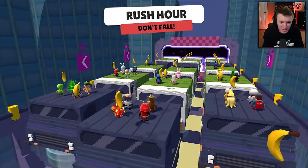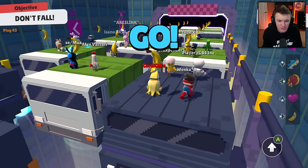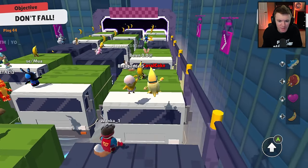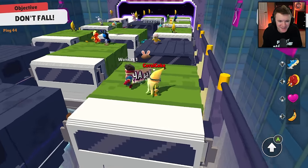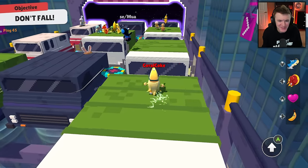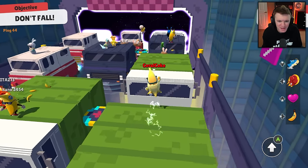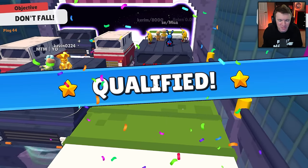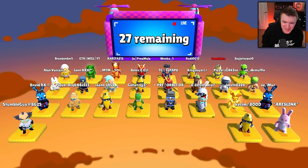Starting on Rush Hour and it looks like the bananas are hovering way higher than the actual trucks, so you're going to have to jump up pretty high to get them. There's a lot of banana skins out today — love to see it. I also love how this guy, when he dives, he just looks straight at the ground, like he's flying. I think that's the point with super banana — he's flying, but it looks kind of weird.